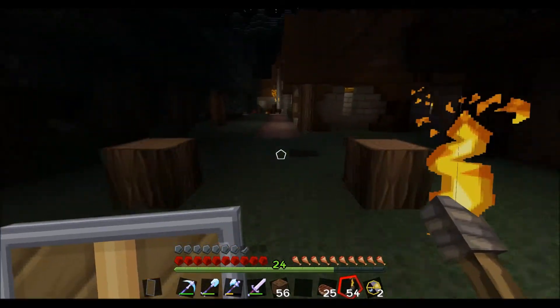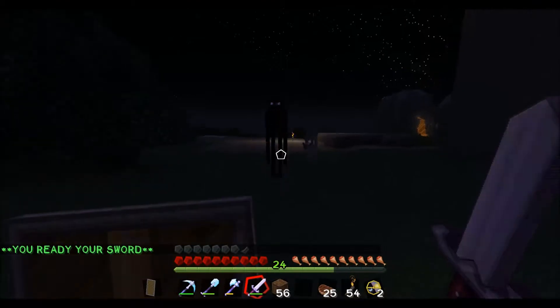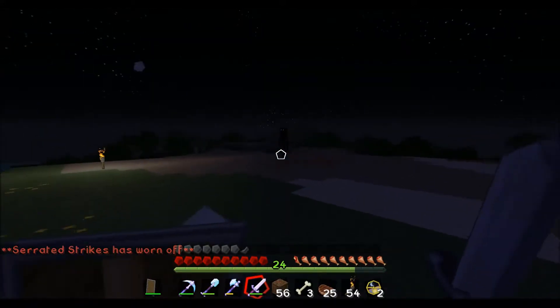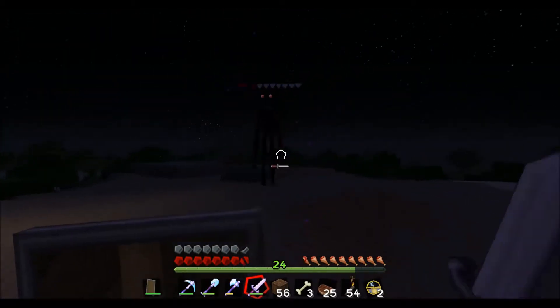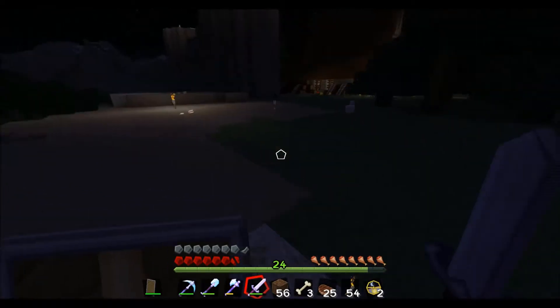I'm going to run back to the inn — I need to start carrying a bed on me. I fought off a skeleton. I've got so many Ender Pearls now — by 'so many' I mean like ten. But if you saw the adventure video I posted, probably a month ago now — we found an End Portal and it was missing those Eyes of Ender. So I've got multiple reasons to go into the nether now, because I need to get blaze rods. We need to make some Eyes of Ender and get that End Portal going. I've never been, so I think that could be super cool.